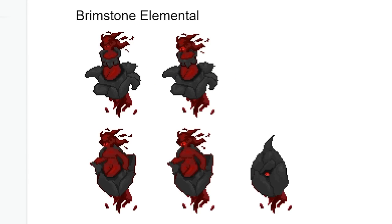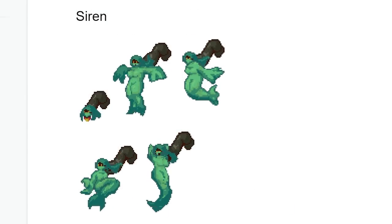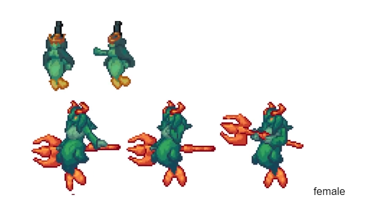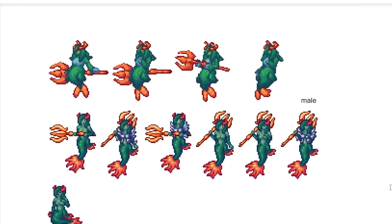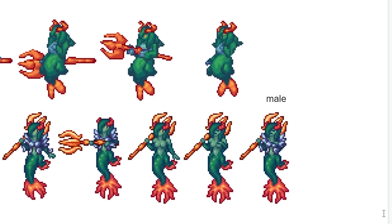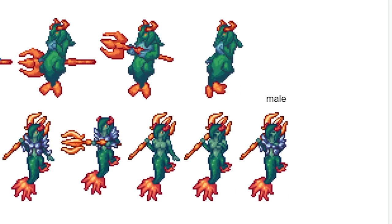Brimstone Elemental looks pretty similar to the current one, but this one isn't that well shaded. The Siren looked like a mermaid green Shrek guy woman. The second Siren is even less bad — this is actually good. Wait, it says female and male Siren. For some reason I wouldn't call this a male, unless the one in the armor is the male. I don't know.